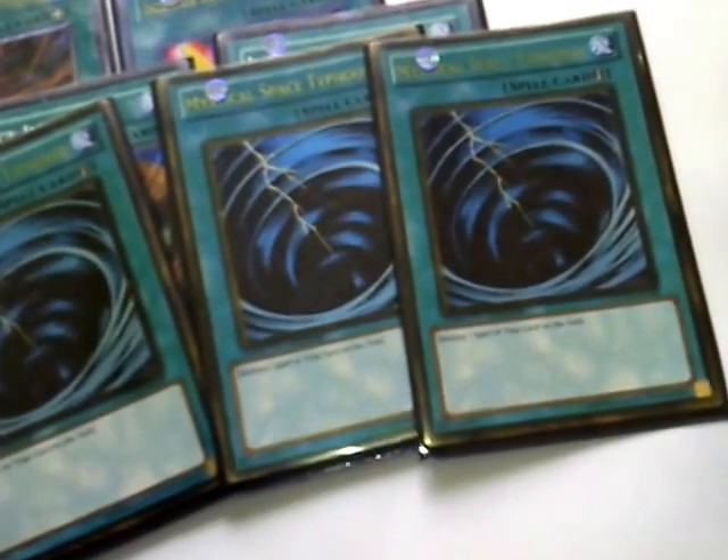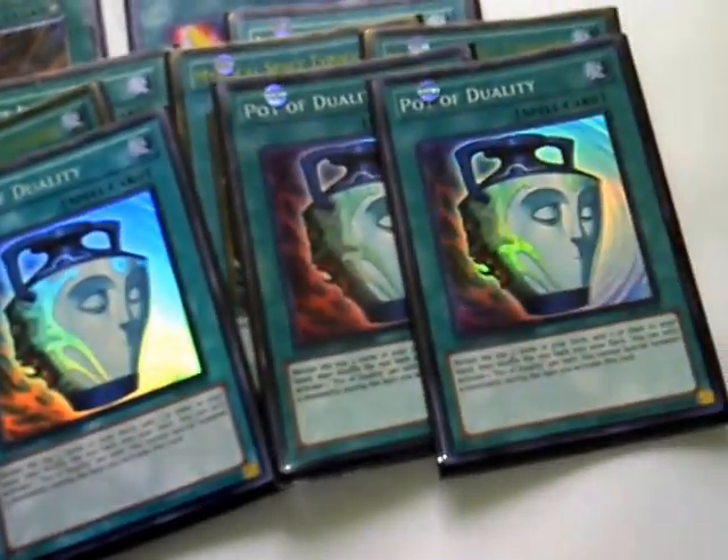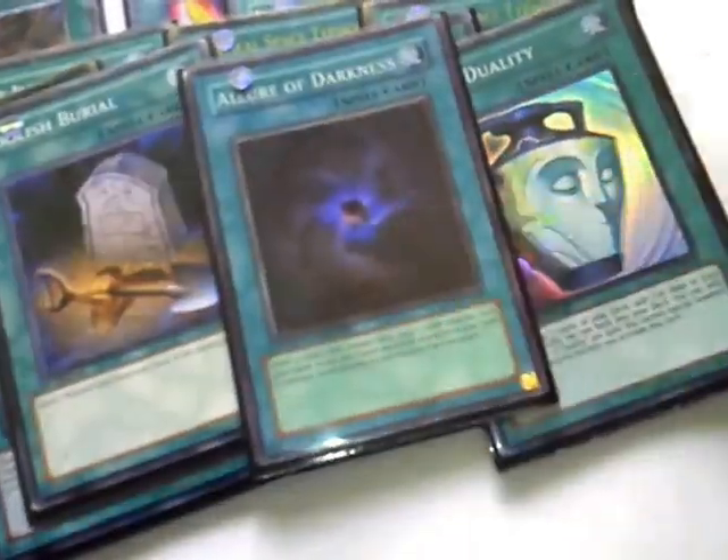2 Zektaliber — you don't need 3. 2 Insect Imitation. 3 Triple Mystical. 3 Triple Pot. 3 Foolish. Allure. Darkhold. That's all the spell cards.